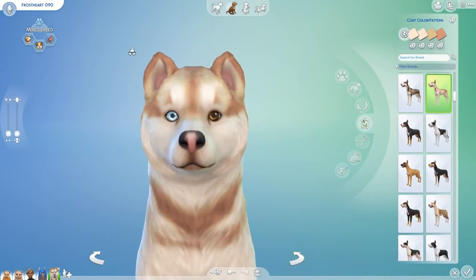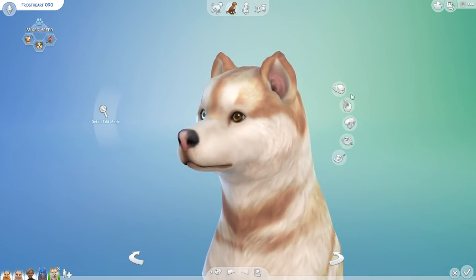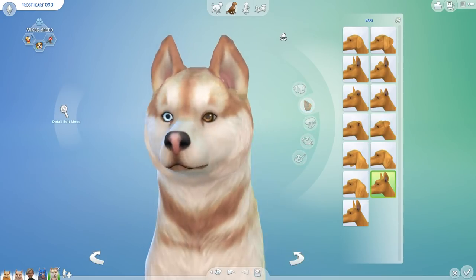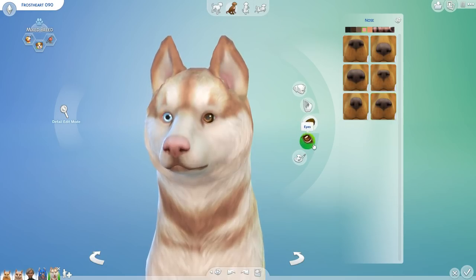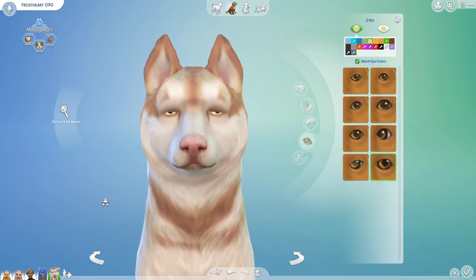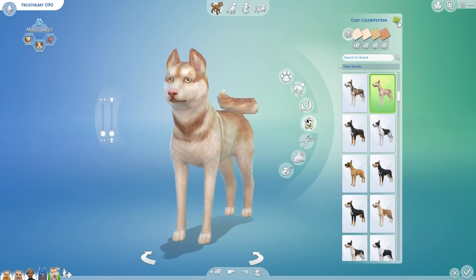We've got to change everything about the face before we go on. We will not change the head shape because hopefully we will maintain some of that unique mix of Alaskan Malamute and whatever else was added. We're going to change the ears twice. Aww, those are cute! We're going to change the nose three times — a really light colored nose. And we are going to be changing the eyes four times. Sorry, Frostheart. That's alright, she still has kind of a very soulful gaze. I like it.